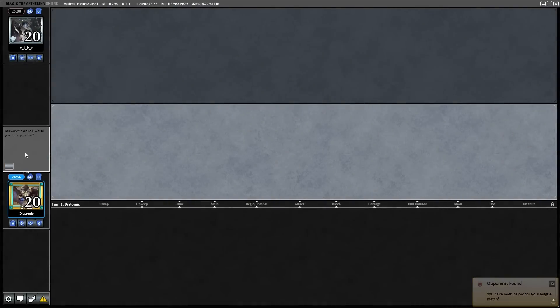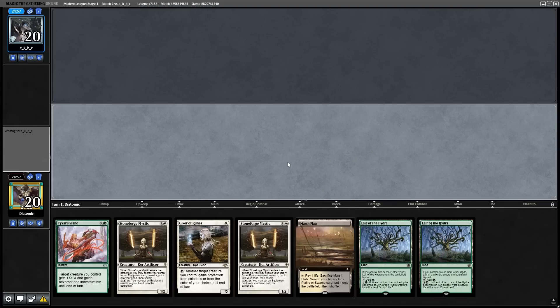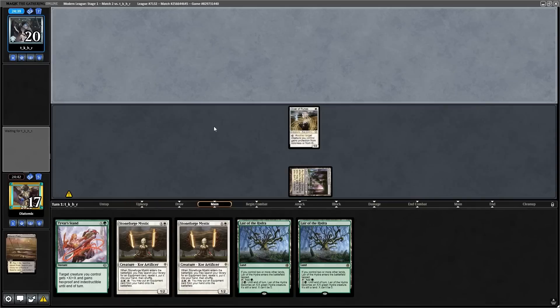Don't forget to subscribe if you enjoyed the content, as a lot of people forget to click that button. Now that you've seen an easy matchup, let's try a hard one. We're on the play with a decent opening hand featuring Giver of Runes into Stoneforge Mystic. With two Lairs in hand, I think the best land to get is Godless Shrine, because we can then cast a Tyvar and still have good green mana.